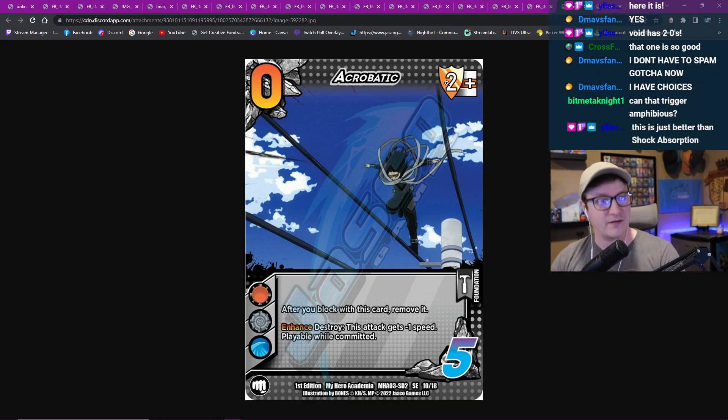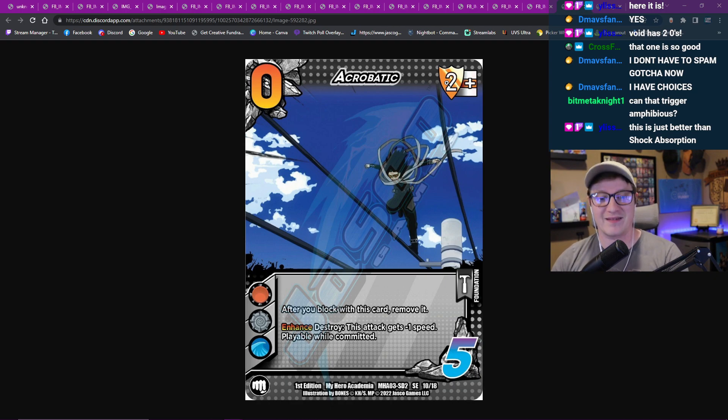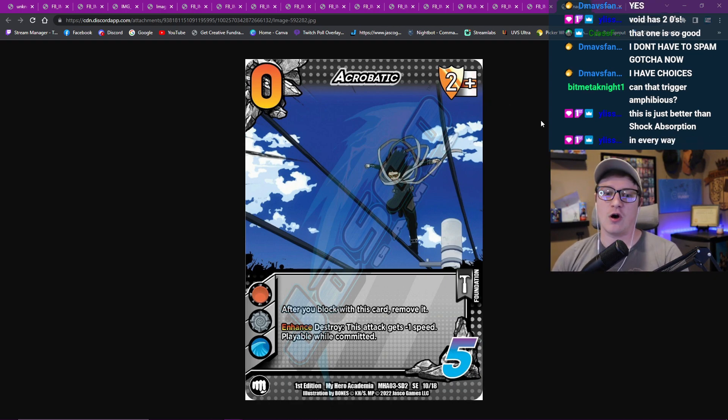Acrobatic: zero, five, two mid block. To block this card, remove it. What a crazy good ability - that card's so good. Enhance: destroy the stack, it's minus one speed, play while committed. Instantly a four of in every symbol that can play it. If you block with this, all of your opponent's cards have minus one speed because you remove the card from progressive difficulty. When you build it out, you get to destroy it - and that can trigger Amphibious, you're correct. This is just better than Shock Absorption in every way. Well, I actually disagree - Shock Absorption is a different card rather than a better card, three different symbols doing slightly different things. Destroy for minus two is better than destroy for minus one, but it's slightly heavier to play, it's a one def not a zero def, and it doesn't have the unblockable abilities. This card is just good in every zone - it's good on top of your deck, it's good in hand, it's good in your card pool, it's good at blocking, it's good on board. There's not a bad zone for this card to be in, which means it's a four of in everything. This is the reason to go buy a Strucker starter deck.